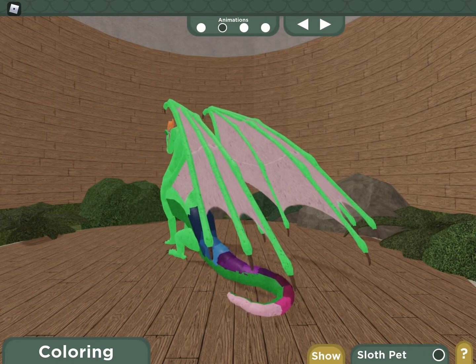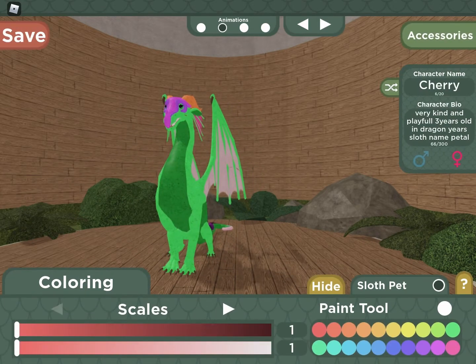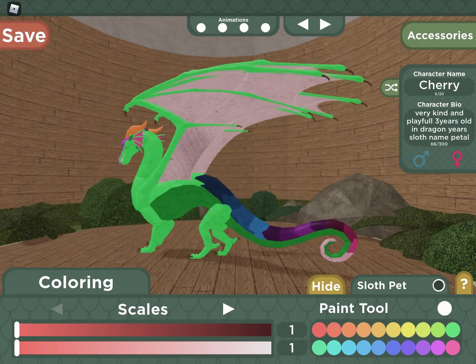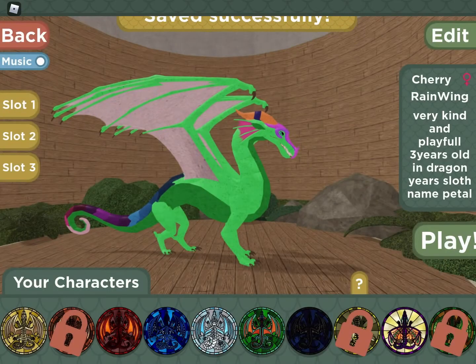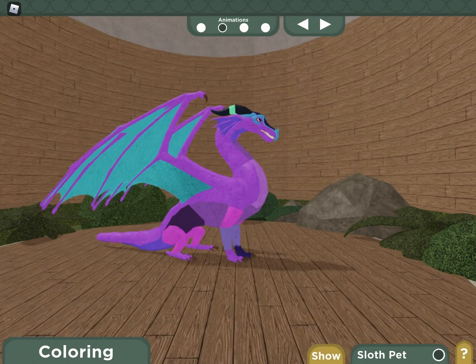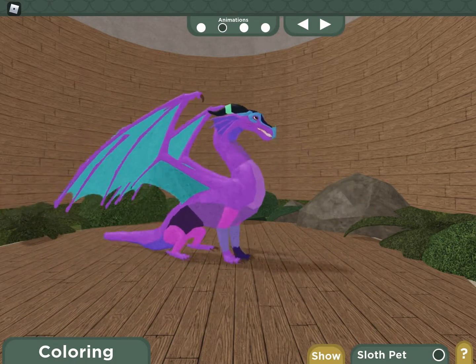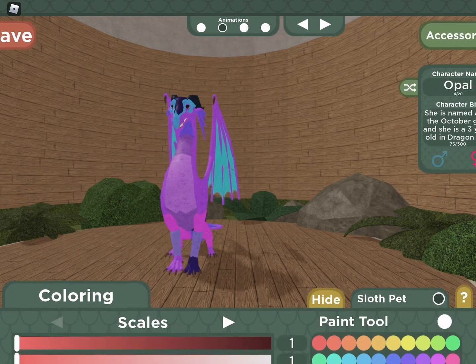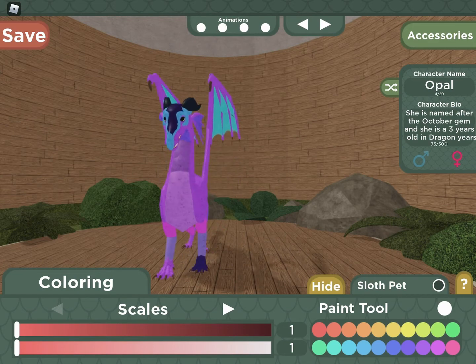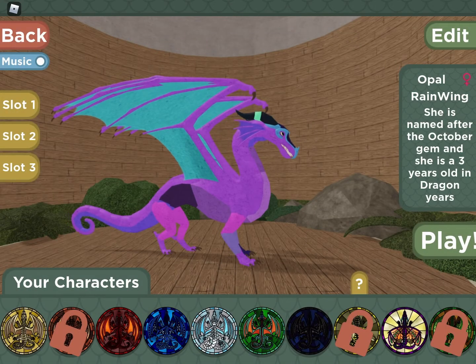This is Cherry - she's a hybrid. She's got pinks and purples and blues and a green body. Her mother's name is Petal, very kind, and she's the daughter of Kinkajou and Turtle. Now this is Opal - probably one of my favorite Rain Wings. You've seen her in the new updates video. She's named after my October birthday which is October 31st. I really like her design - the purple matched with blue on her leg. I love the color blue.